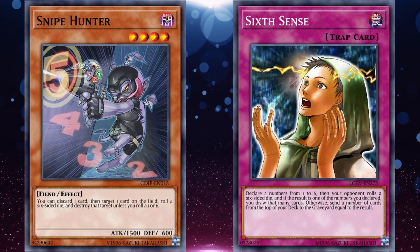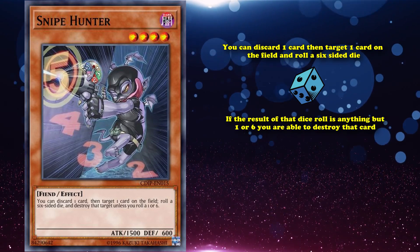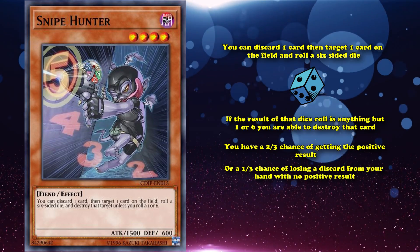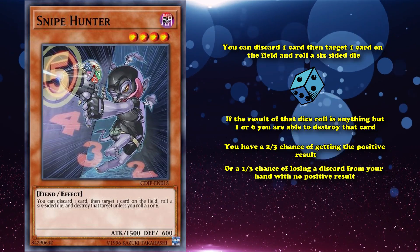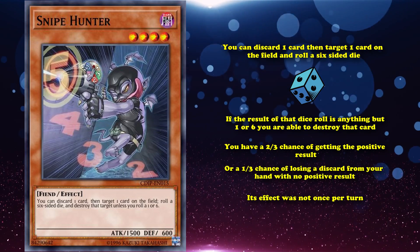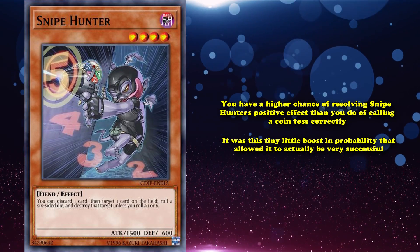Snipe Hunter is a Level 4 monster with 1500 attack. Its effect lets you discard one card, target one card on the field, and roll a six-sided die. If the result is anything but one or six, you destroy that card. This means you have a two-thirds chance of getting a positive result, or a one-in-three chance of losing a discard with no positive result. What made Snipe Hunter an absolute unit was that its effect was not once per turn and had a higher than 50% chance to succeed — around 66.7%.